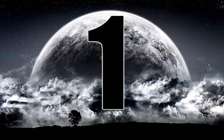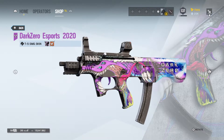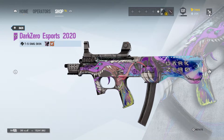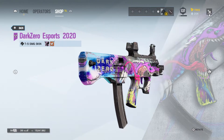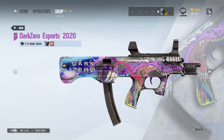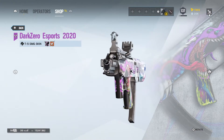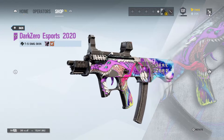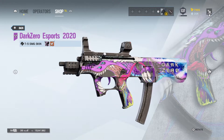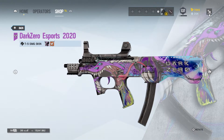Now we come to our number 1 spot — the skin I like the most, and to be honest, the one that is probably going to cause some discussions in the comments. The most controversial pick. We have the Dark Zero skin for the T5. This is my favorite skin by far, because it contains some of my favorite things that I want in a weapon skin. The first one is good colors and color compatibility. The space type section of the gun near the stock has some of the best blues and purples I've seen on a weapon skin.